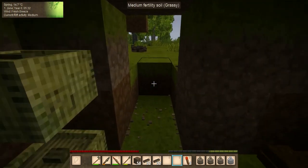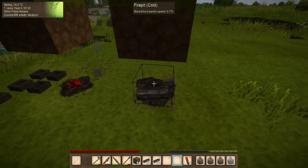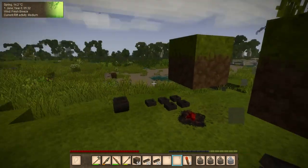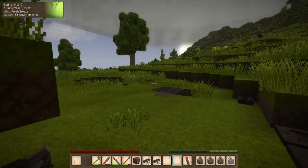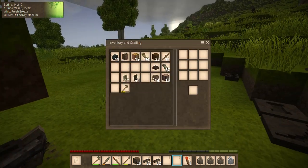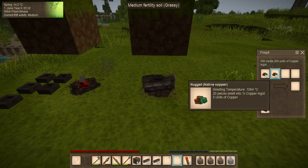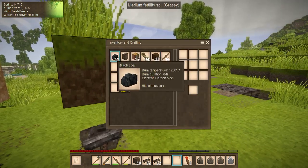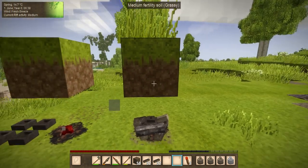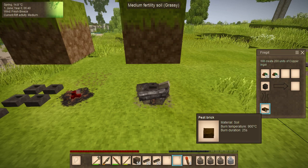Hello and welcome back, my fellow mages and mystics. Today we've got some stuff to do. We're getting ready to do some copper smelting — I found this in a ruin. The melting temperature is 1084°C, burn temperature is 1200°C, and peat is only 900°C, so peat won't melt the copper but it will warm it up.